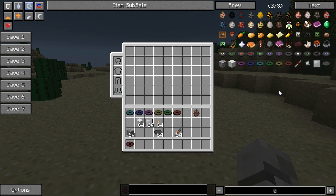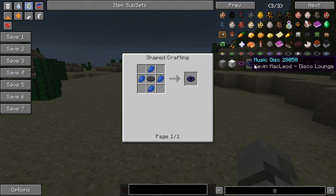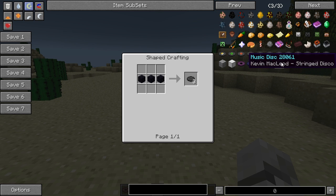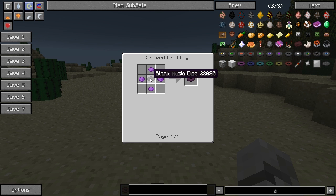The main feature of the mod is the music discs, which you can get by taking blank music discs and surrounding them with different dyes. To get a blank music disc, you need Obsidian, and you get three blank music discs from that recipe. You can see the recipe — it's just various dyes with a music disc in the middle.